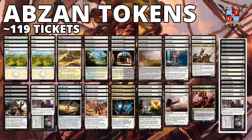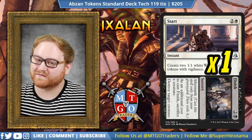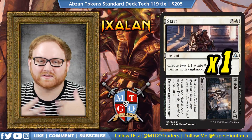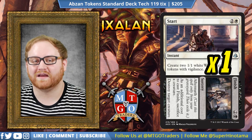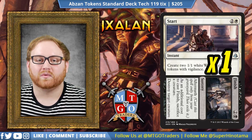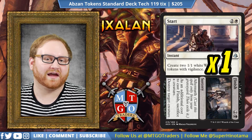With Fatal Push, Start to Finish, Cast Out, and Fumigate, having lots of removal and ways to deal with our opponent's creatures is incredibly important. It's just a solid build. Let me know what you guys think — do you love it, do you hate it? Let me know in the comments below. Like the video if you liked it, and subscribe to the channel and hit the bell to know whenever we upload a new video or go live on stream.